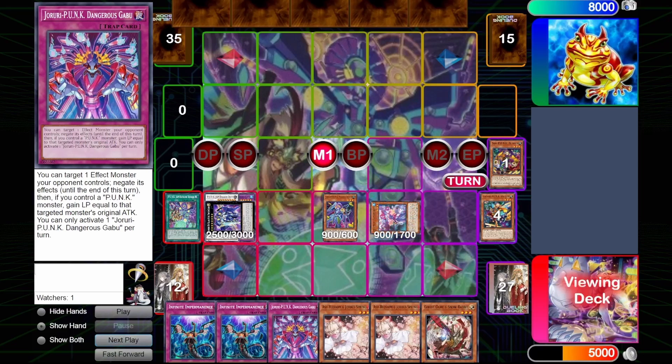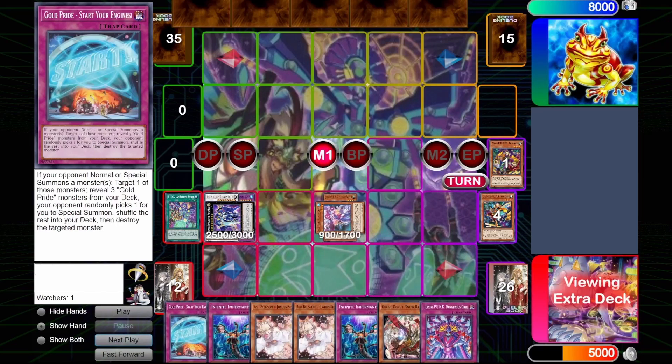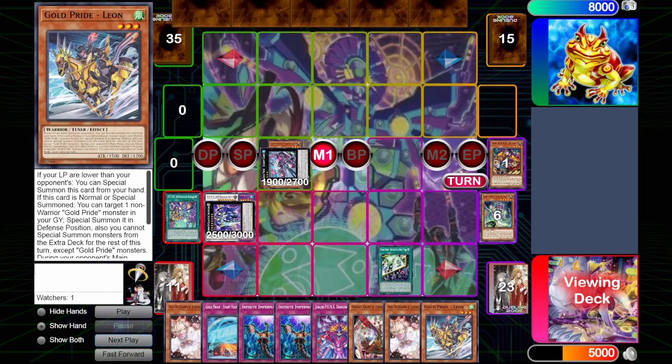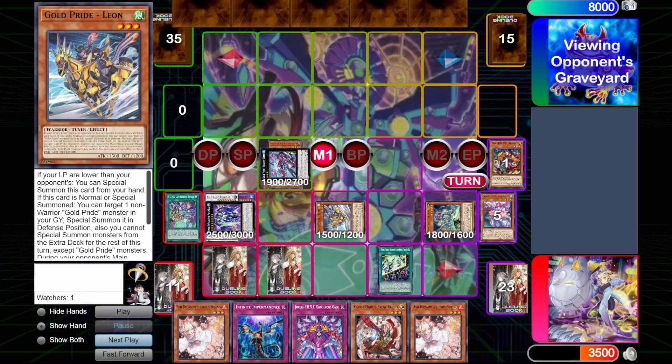So summon Captain Carry. Captain Carry will search Start Your Engines. We'll XYZ summon Chariot Carry. Chariot Carry will activate to search Better Luck Next Time, and also dump a Gold Pride name. We're going to dump the Roller Baller. I do play Nitro Head, but I believe that the Roller Baller is a better interruption here, since not everyone's on Cash, and not everyone's maining Evenly. So grab Leon. Leon will activate, summon the Roller Baller from Graveyard, and then we'll set our lovely four Trap cards that we have in hand.